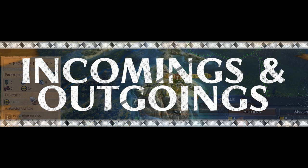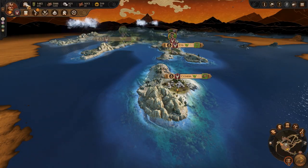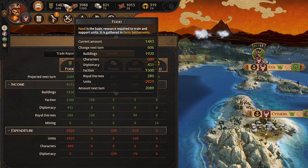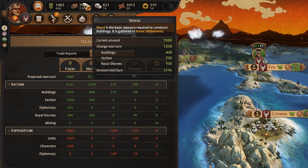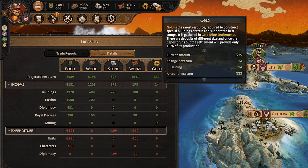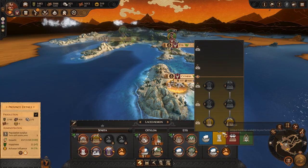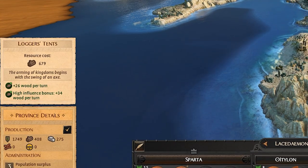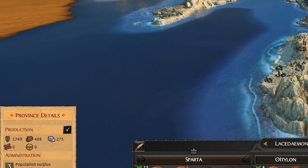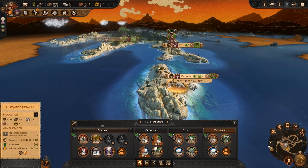Constructing better buildings and training stronger troops will require multiple resources. You can see in the top left your total income of resources — your top number is your gross income and the bottom number is what you'll get per turn. Hovering over any resource will give you a breakdown of what it's being used for. When it comes to increasing your yield, upgrading your settlements is key. Make sure you read what each upgrade does before committing valuable resources to it, as some upgrades will negatively affect your population happiness or population growth. Remember you can always destroy a building and replace it with another one, but you won't get those resources back.